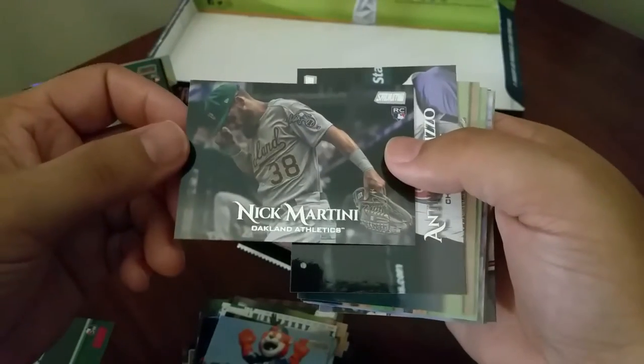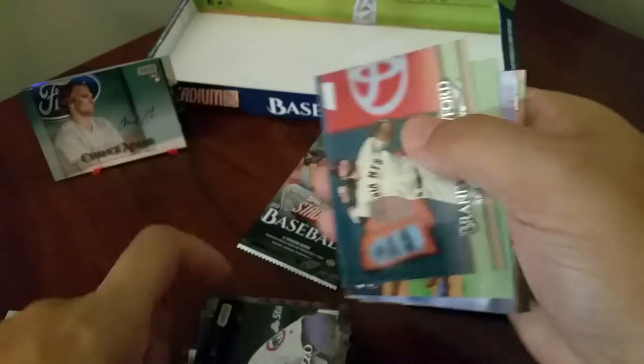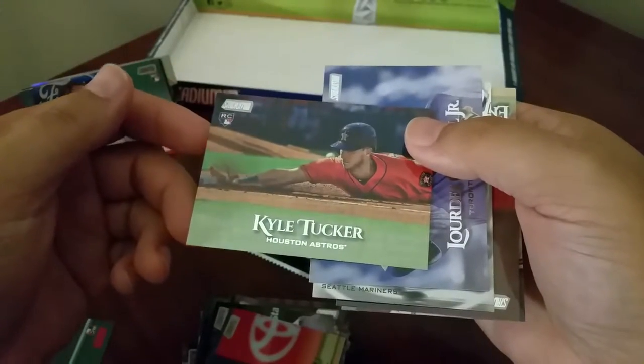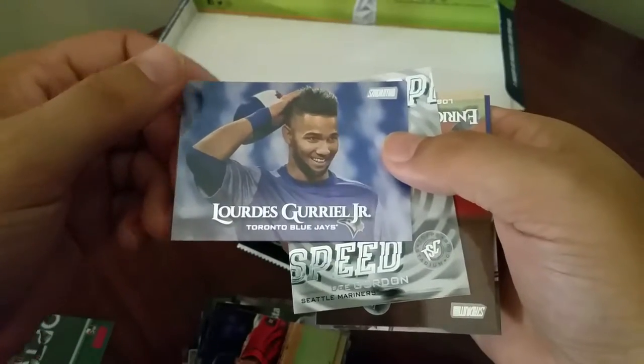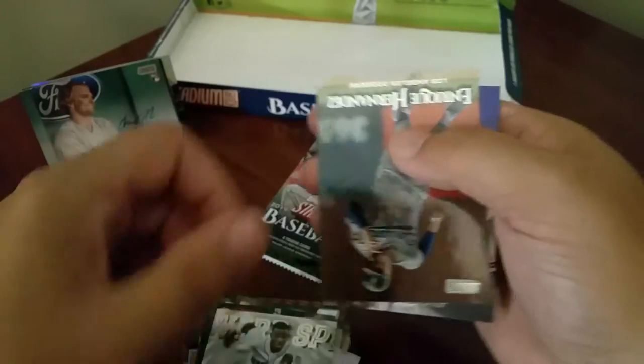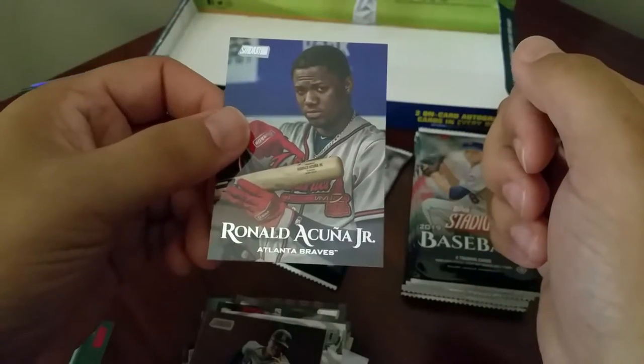I'll take a look at them and see. We got Nick Martini rookie, Anthony Rizzo, Brandon Crawford, Kyle Tucker rookie, Lourdes Gurriel Jr., got a warp speed D. Gordon, Enrique Hernandez, and Ronald Acuna Jr. - nice.